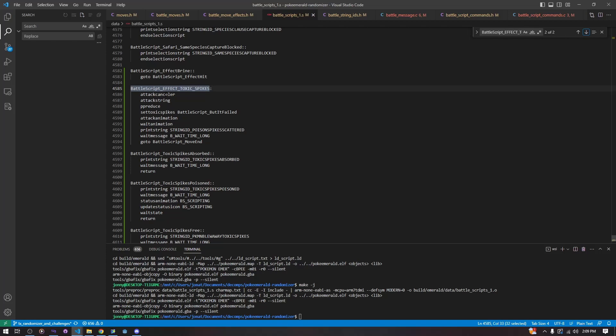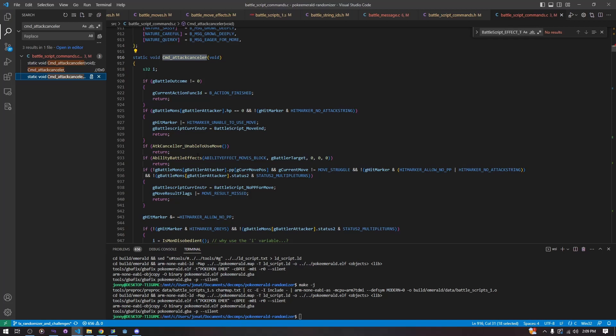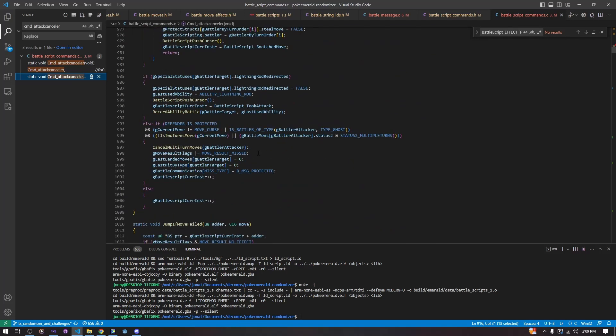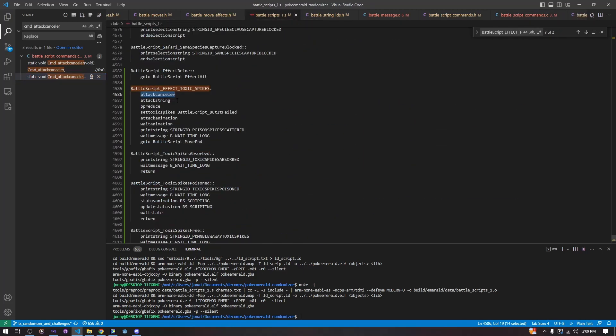All of the logic is handled in this move battle script. The game passes logic to this battle script, and sometimes the battle script passes it to other things, but it always comes back to this battle script until the end of the move. To begin with, we have our attack canceler. We can look at this function—it's basically checking if the move is disobedient or can't be used for some reason.